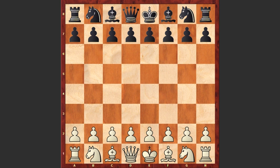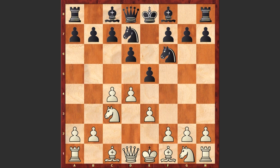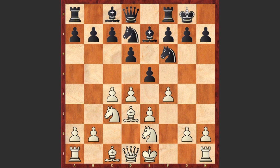Duskhotimirski started with d4, Nf6 by Chigorin, c4, d6, Nc3, Nd7, e3, e5, Bd3, Be7, Ne2, Black castles, f4, exd4, exd4, Re8, and White castles.